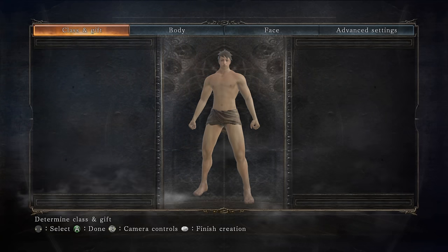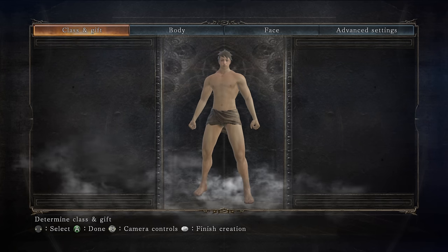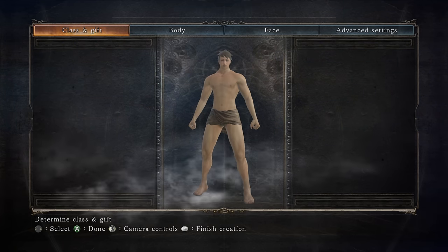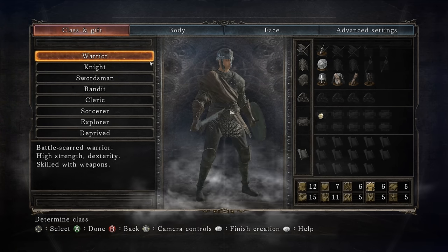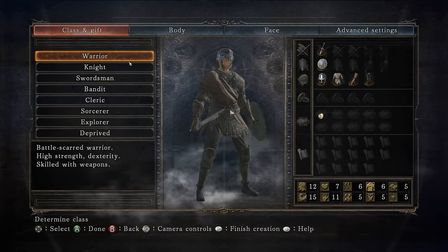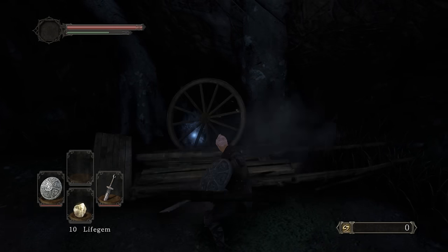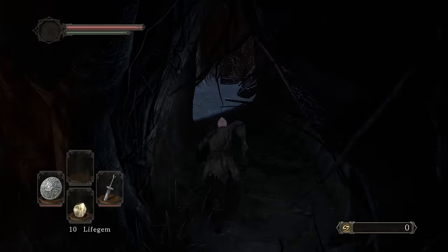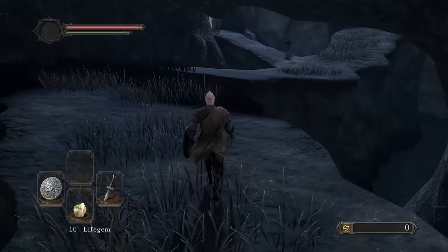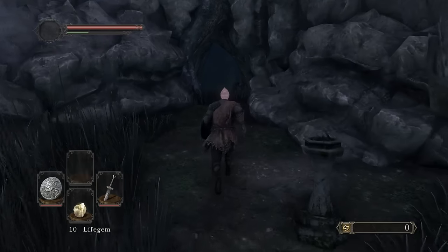The curved dragon greatsword is quite a process to get, but I don't have to kill all the great lords — I just need a million souls to go to Shrine of Winter, then progress through there and get the Ashen Mist Heart. Once I get that, we'll be good to go. I'm going to be using the Murakumo in the meantime, which requires 20 strength and 20 dexterity. The best bet is a Warrior class. I have to kill Scorpioness Najka in the Congregation to get to Weaponsmith Ornifex, because she's the one who trades the curved dragon greatsword and also sells the Murakumo, so it kind of works out in my favor.